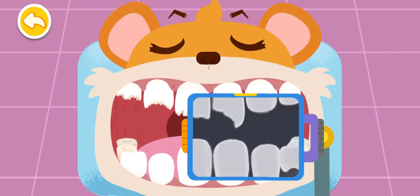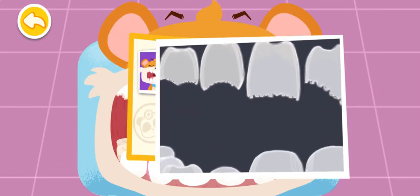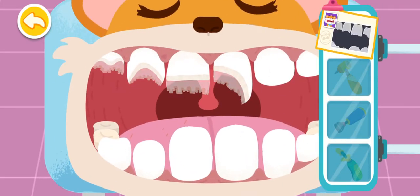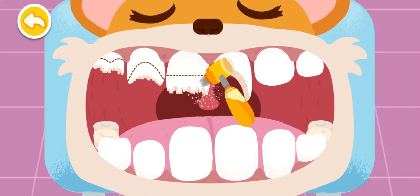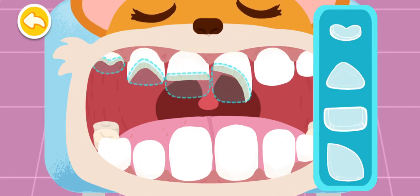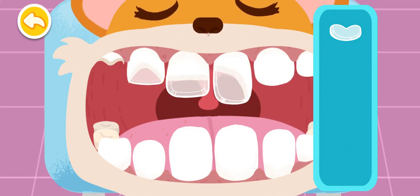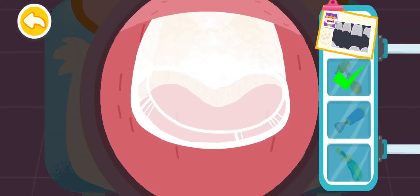Let's get rid of the vegetable debris. Let's look for the bad teeth. Found them! You are awesome. These four teeth are chipped and need to be fixed. Polish the chipped teeth first. Fill the chipped area. Fill teeth with dental materials.